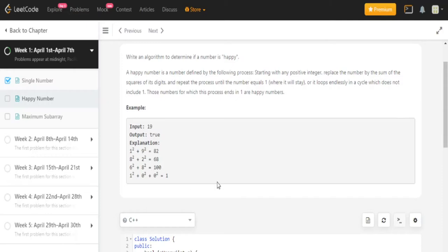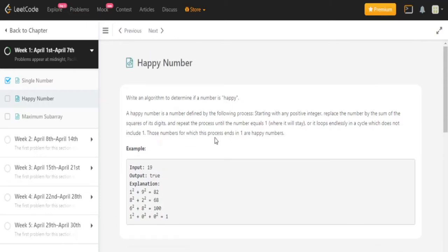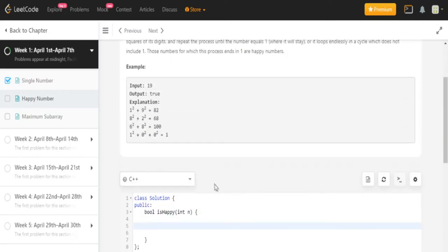If you think about this problem, first of all we need a function to add the sum of all the digits squared. So I'm going to create a function for that — I'm going to add up all the digits.